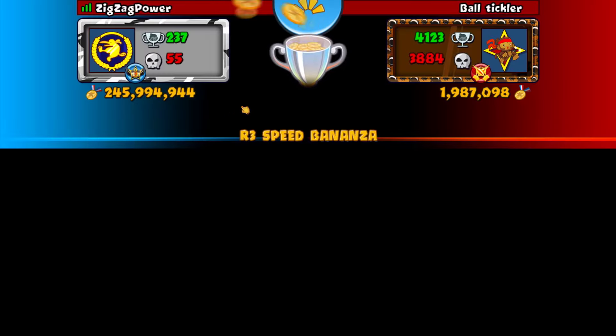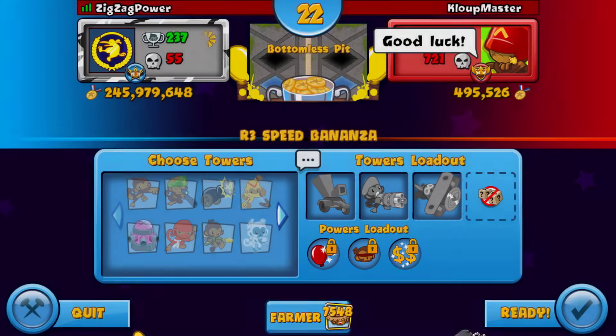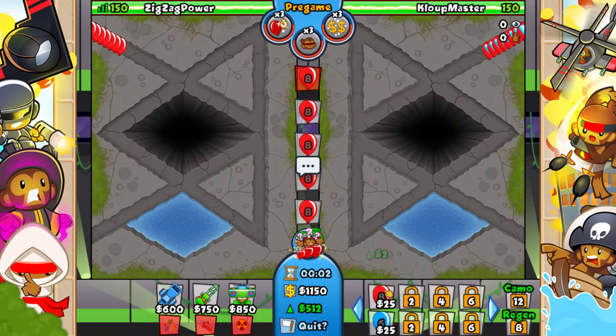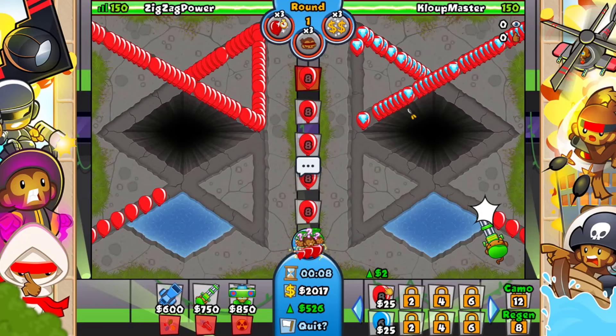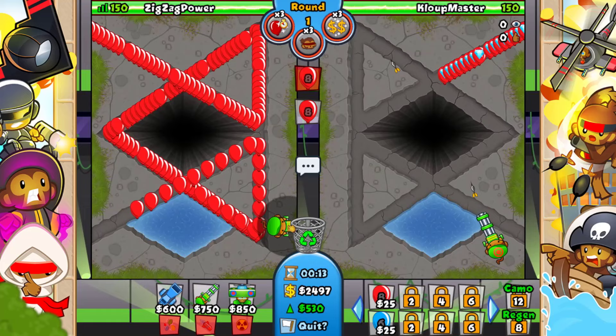We end up taking a W and that's gonna be GG. Let's move on. All right, we're against Loop Master and we're kind of forced to play Bottomless Pit. We got eco amp, tower blindness, and long tower boot. This one should be kinda interesting, mainly because we can get a lot of ray of doom — sub for sure.